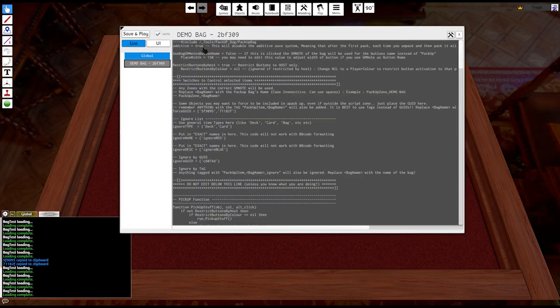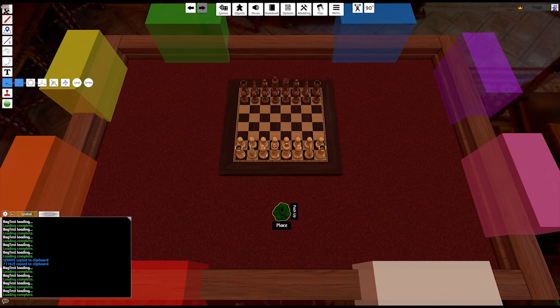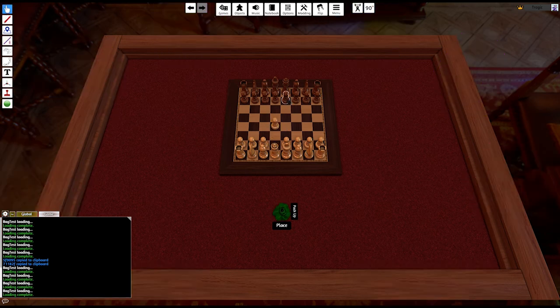The additive option is why I made this version of the Pack Up Bag — I wanted it to remember your changes. Say you're in a dungeon and the players open chests, knock down a wall, or find a secret passage. When they leave, you can pack up the bag and all those changes are saved. With 'additive equals true' and no script zone, if you make changes to the board, then pack it up and place it back out, it remembers those changes.